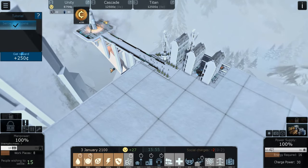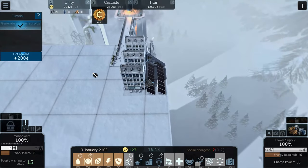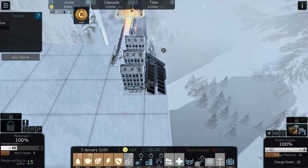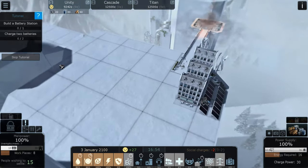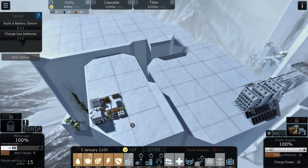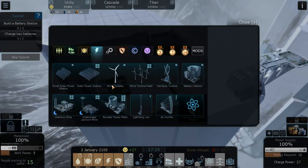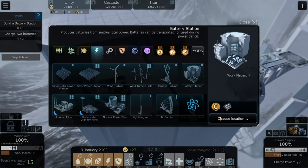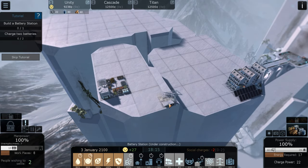We got another reward. I already did that one because I knew that one was coming — that was the one for the power. And now we need a battery station. I kind of want to have the battery station in this section. There's the battery going.